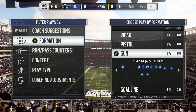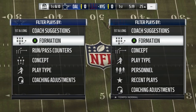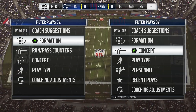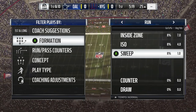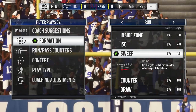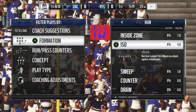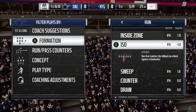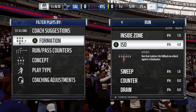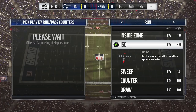If you have a formation you're very comfortable with, you can constantly use that formation or a small group of formations. You don't want to branch out to stuff that you're unfamiliar with in the middle of a game. If you're not comfortable calling plays by formation on offense, concepts are good — you have different running concepts. If you notice your opponent's aligning their defense more towards the middle, a sweep might be a good call to go to the outside. Vice versa, if they're spread out and calling dime and dollar, maybe you go with an iso. On defense, go by formation, but if you're not comfortable, run-pass counters is a great way.